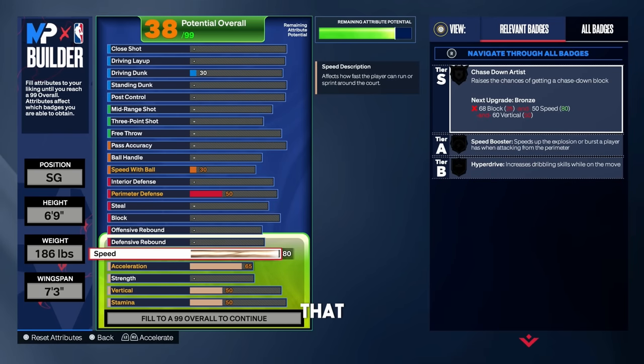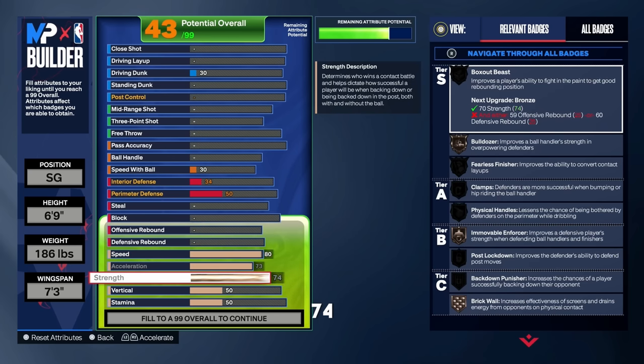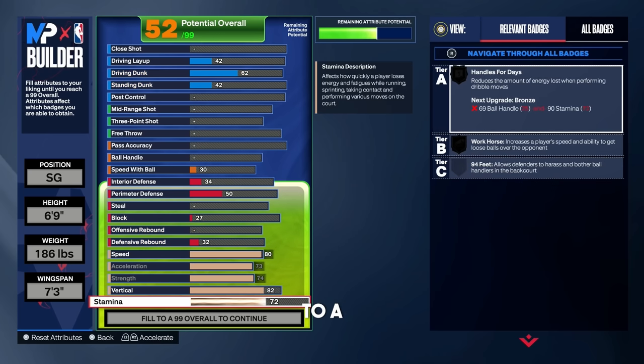For the speed, put that at an 80 — don't go less, don't go more, stick with an 80. The acceleration, put that up to a 73. I think acceleration matters to a certain extent, especially on these taller guard builds. The strength, put that up to a 74 to unlock bronze bulldozer — very effective and a lot of fun to use. Vertical, put that up to an 82 to unlock those contact dunk animations. And for the stamina, put that up to a 99 — we're tall and we need to be able to move and dribble for the shot clock.